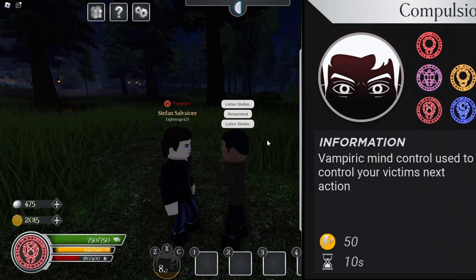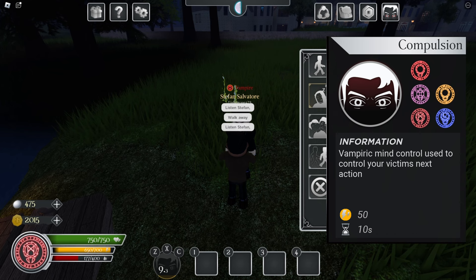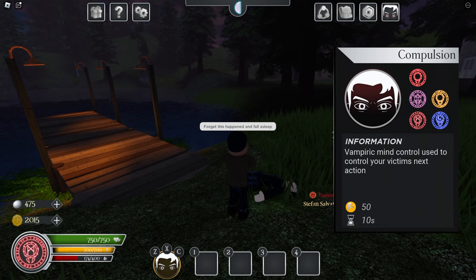Next we have compulsion, which has five commands. First, we have walk away — they basically just walk away and have no control until they reach that little search point, which is pretty cool. We have sleep, where they will basically go to sleep — it says they begin to lose memory and get very sleepy. This lasts about the duration of the ability, and it's a bit buggy.